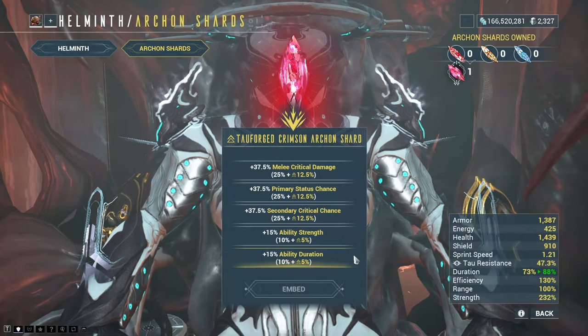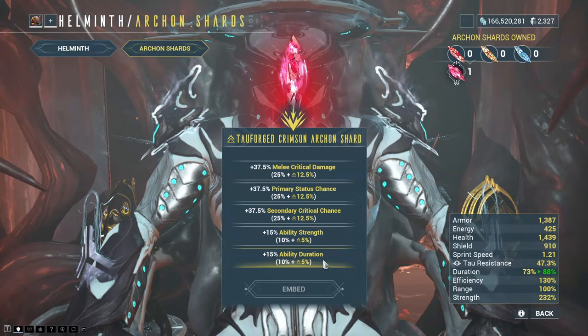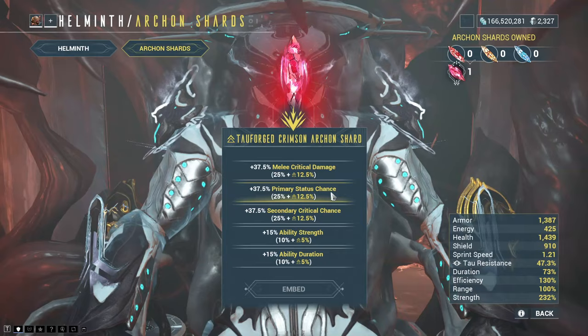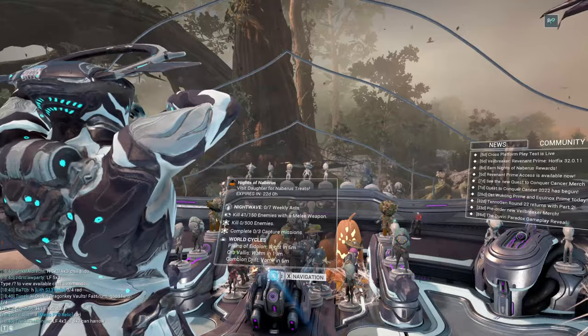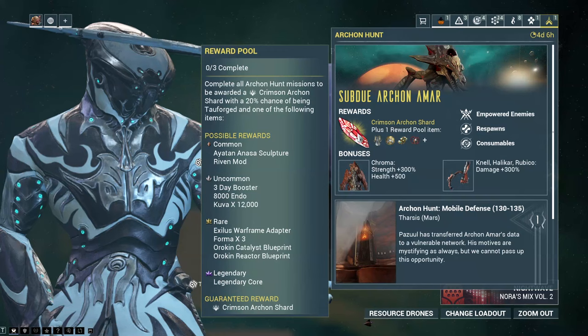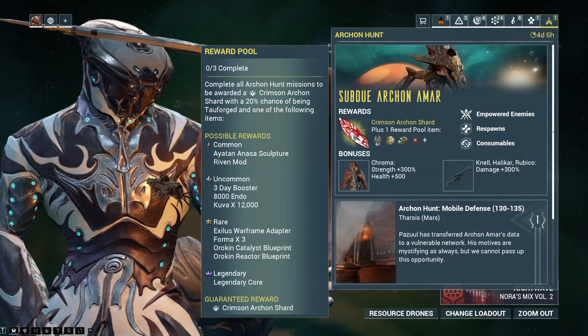Secondary crit chance, ability strength, ability duration — obviously for Frost we'd want ability strength, but actually secondary crit chance is probably better. Melee crit damage every day of the week. As we head into week six of the whole system being live, you can get another shard and get started on that next frame. By the time you hit that five-week point and have enough shards for one frame, you can get started on the next one when you get to six weeks.